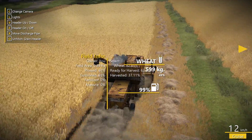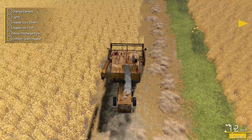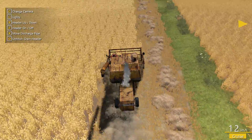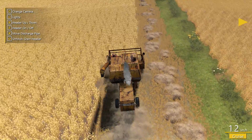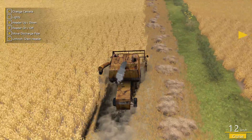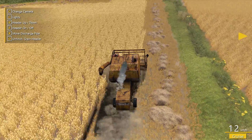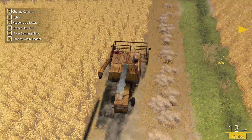We might as well head back up this side because we know we're not going to be full by the time we get back up there. We've got a canola field over there as well, so that's what we'll harvest next after we finish this field. We don't really need to pick up this straw if we don't want to - we can always just plough it into the ground - but I think we'll try and pick it up and make as much money as we can early on.